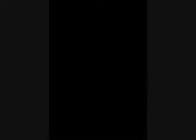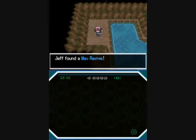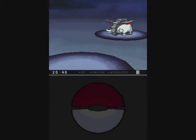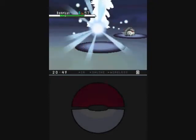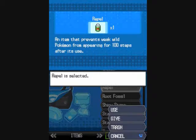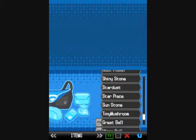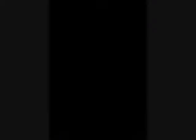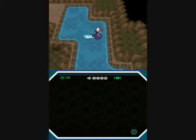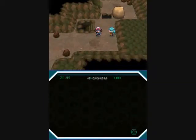Maybe I'll do some catching when I do some grinding for the Elite Four. Screw it - do we have a repel? Because it's getting kind of annoying. If I have at least one, I'll be happy. There it is - 100 steps of freedom! Alright, let's fight this trainer here!